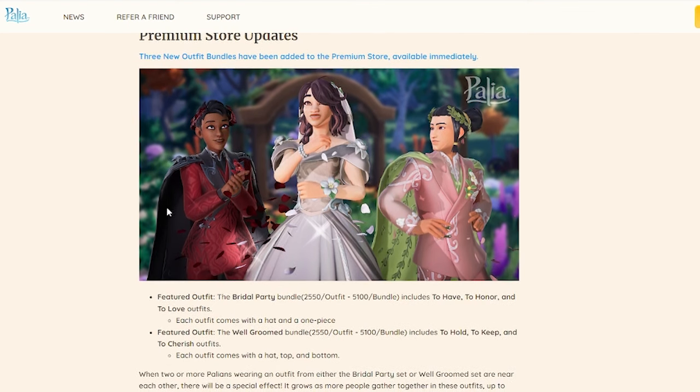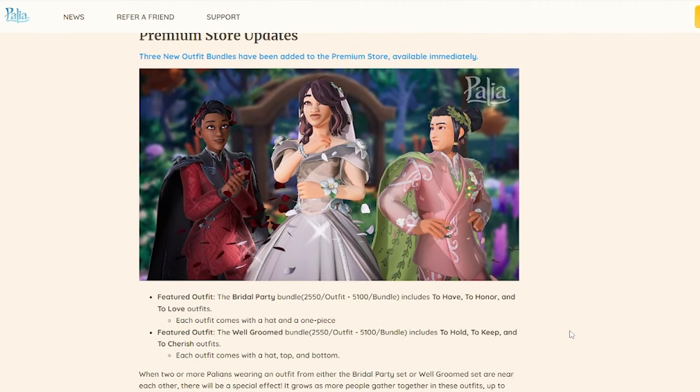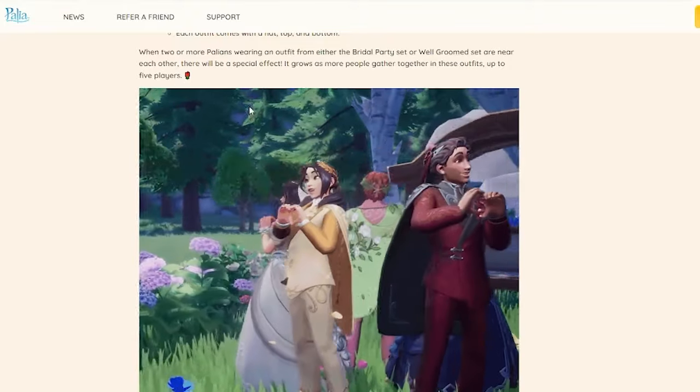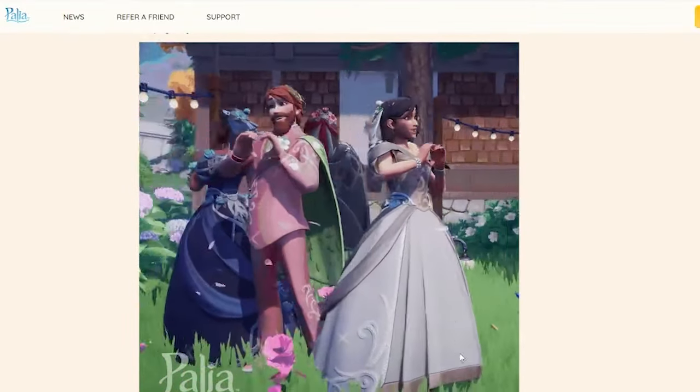There are a couple of quest line changes, but here's one of the most exciting things to me: we have a bunch of new outfit bundles. We knew about the bridal party and the well-groomed — where if players meet up together in these outfits, beautiful animations will happen. That is one of the coolest things added to the game as far as cosmetics go. They come with hat, top, and bottom pieces, and the effect grows as more people gather up to five players — five players create this big beautiful animation together with flowers growing from the ground.